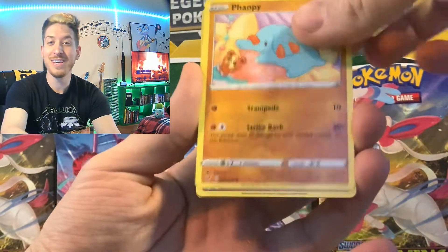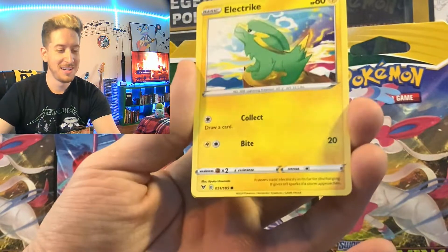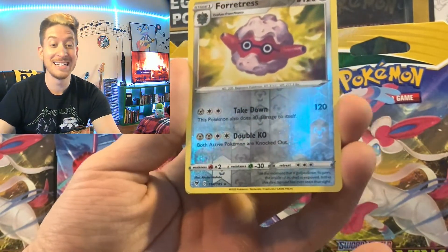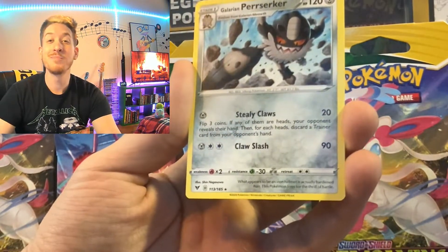Beldum, Fanbee, Duskull, electric, Fortress is a reverse holo, and Galarian Berserk.